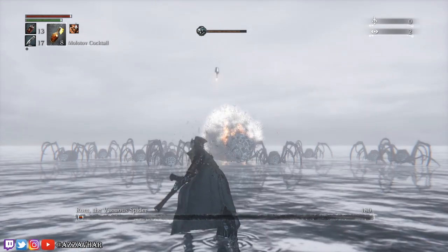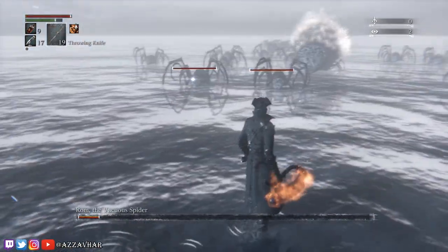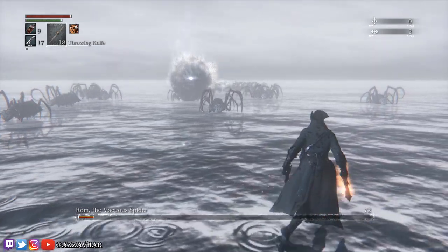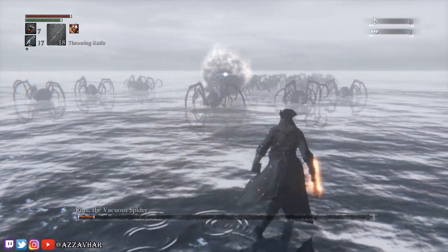This is usually enough to take her out, but if the molotovs haven't quite worked, we've also got throwing knives. I tend to find throwing knives work better by locking on to Rom. Press lock on — you might find it locks onto a little spider first, so just cycle through your targets until you're targeting Rom. Use the throwing knives from here. If a knife hits Rom in the face it won't do much damage, so try to hit her body.